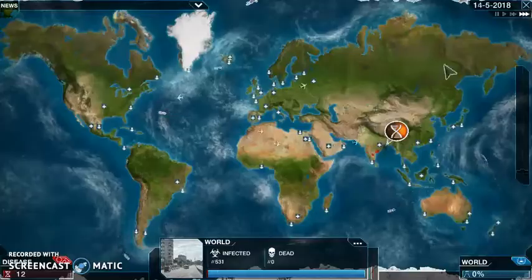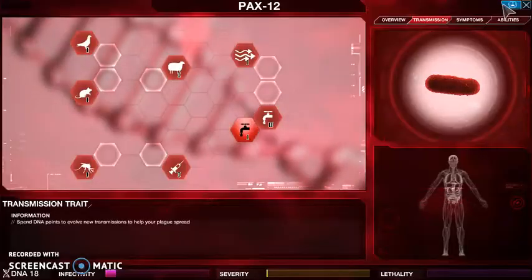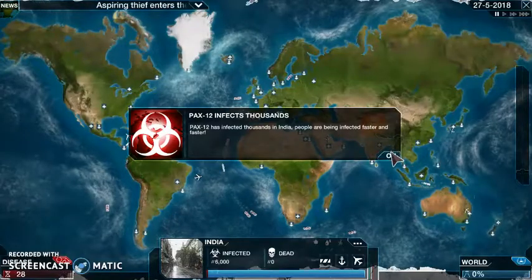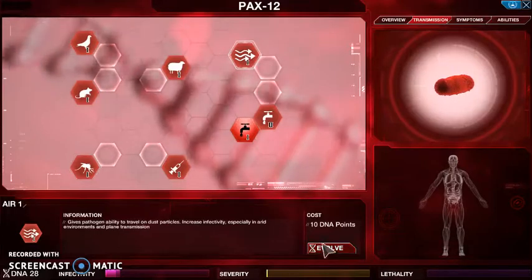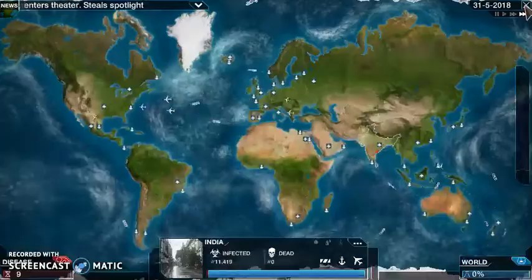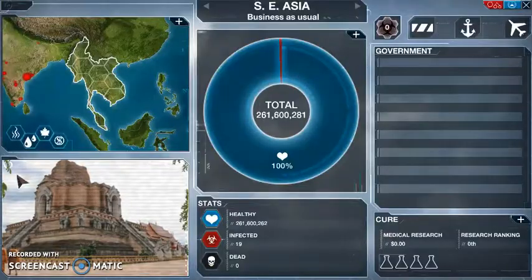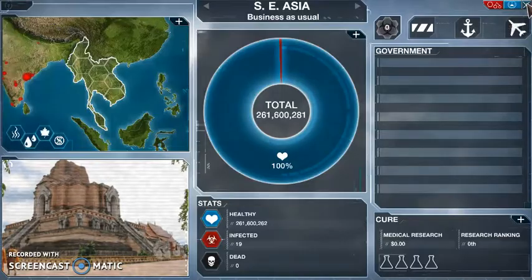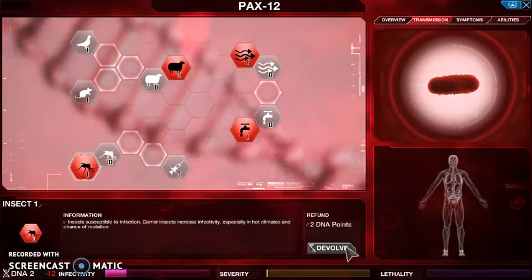Transmissions - it's hot and humid. What are the other characteristics? Hot climate - there it is. Let's grab air transmission just in case, and livestock too. Looking at their profile, they're a poor country. I remember that poor countries have a higher mutation chance. Let's get insect transmission because both countries have a hot climate.